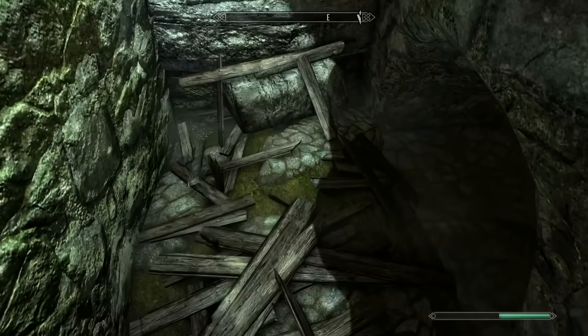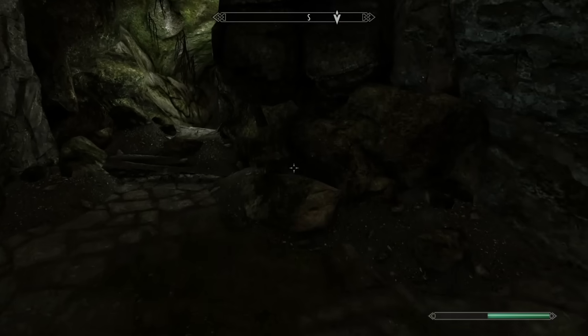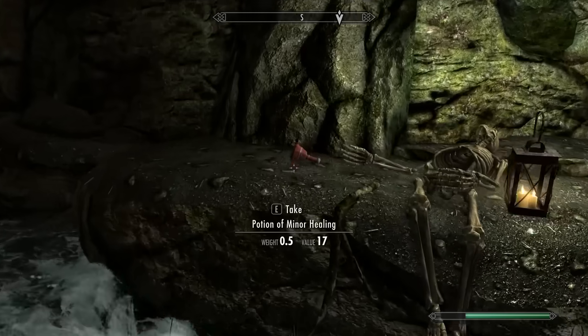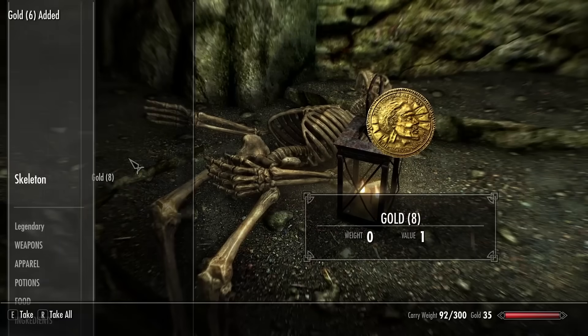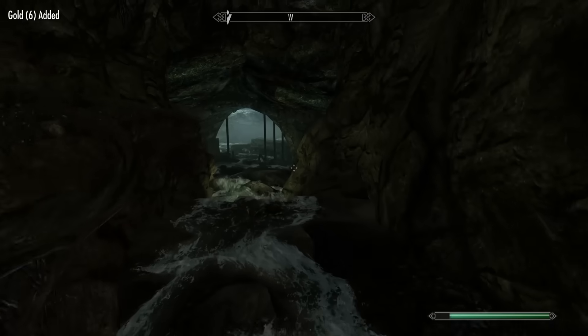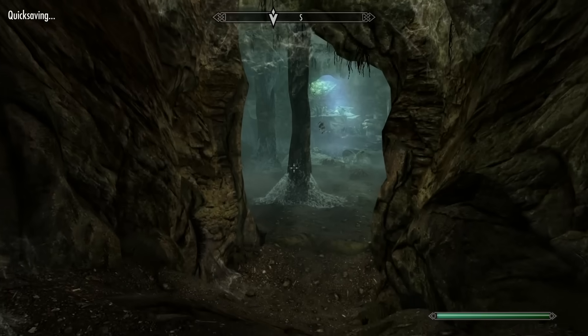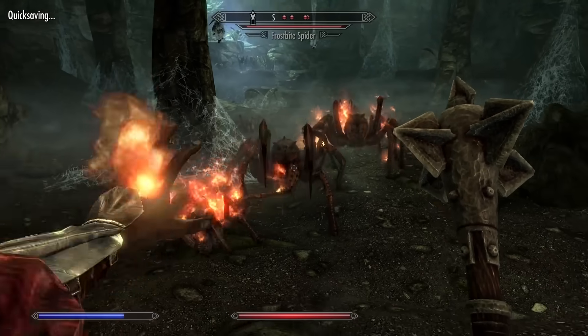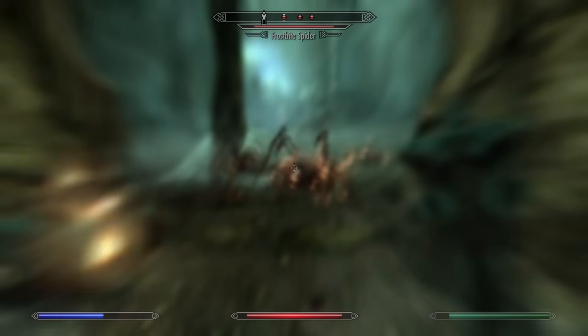There's a secret that not a lot of people know about Skyrim — you can go down here after the bridge falls, and there's some loot. Not that much, but something. And here we encounter the first non-human enemy: spiders, which I figured out burn extremely easily.